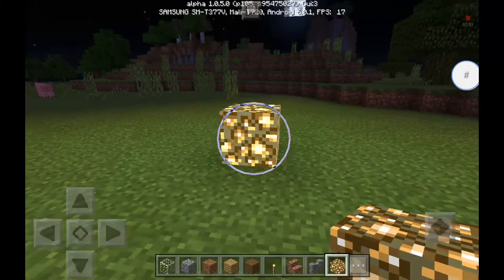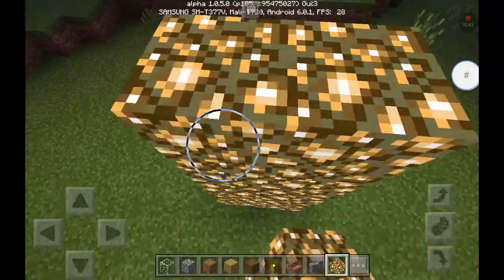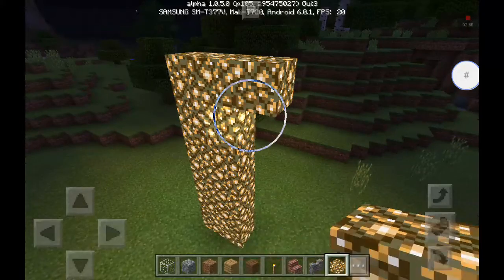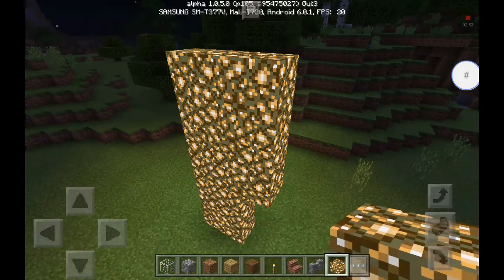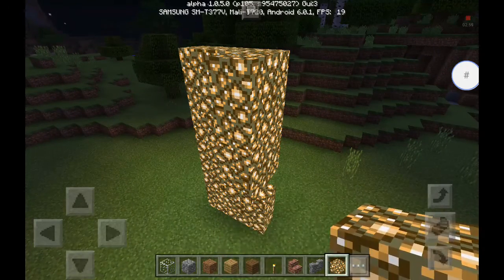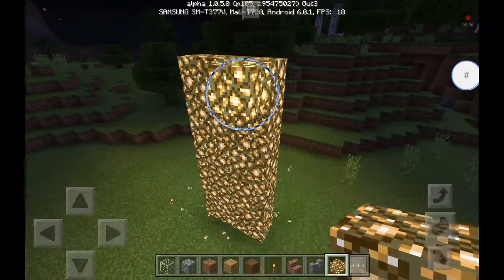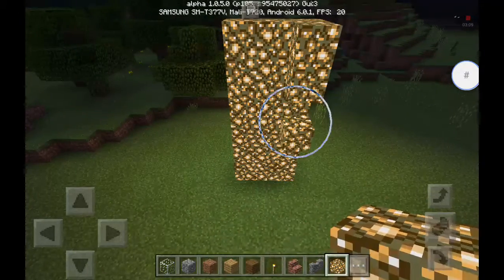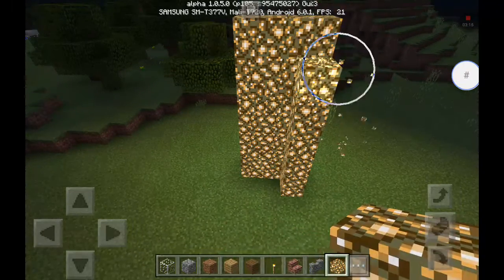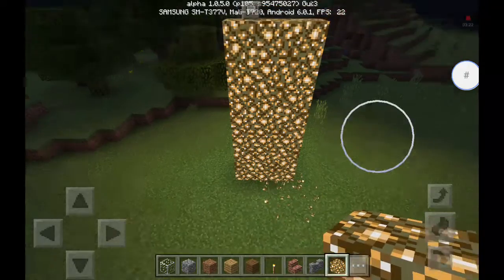So with this... you start like this. So you make a... three... you will make it three stories high. So seven blocks high of Glowstone, and three wide of Glowstone.